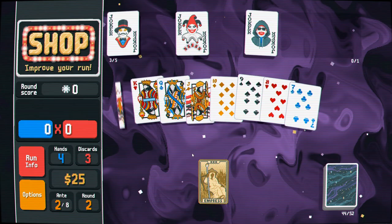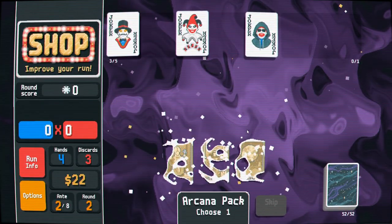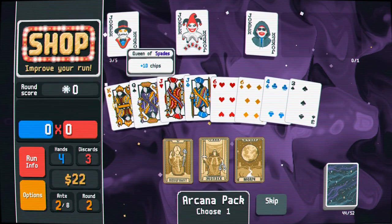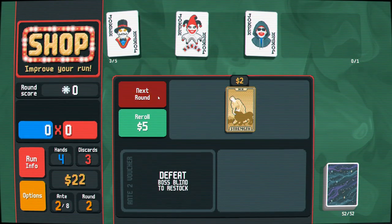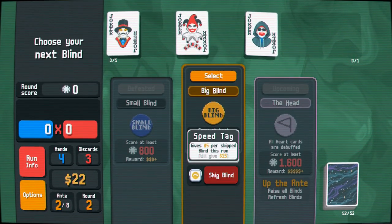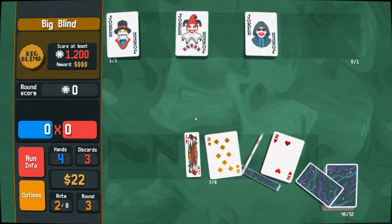Mult for diamonds — a diamond flush would now be the most desirable thing we could get. And Hierophant for bonus chips — king and queen. It looks like if we want a flush, we want it to be diamonds.